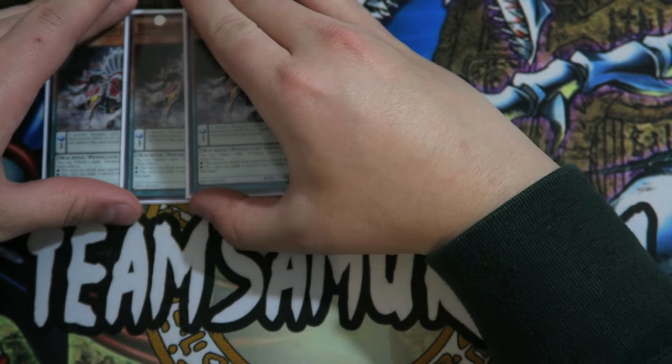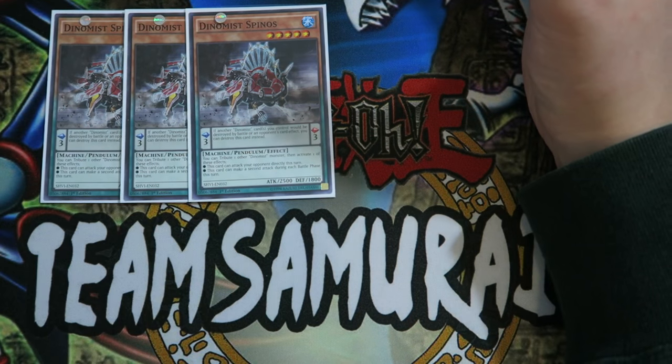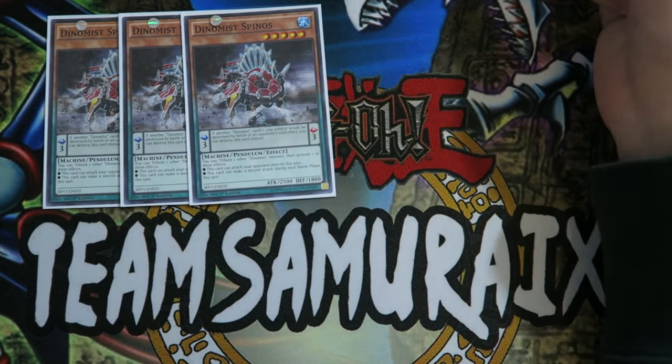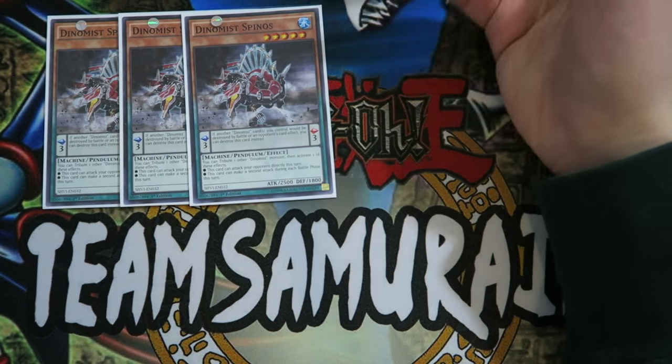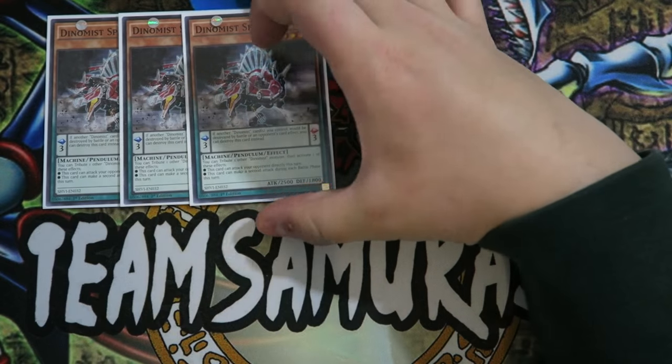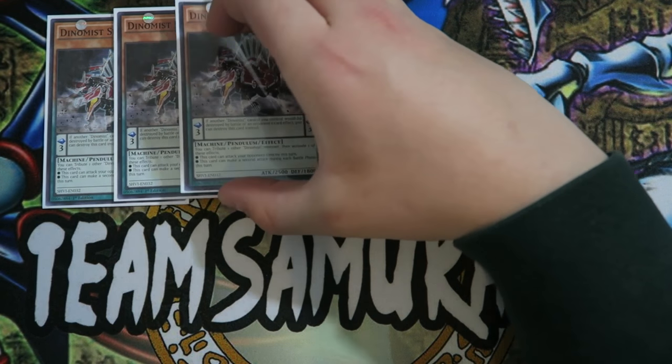Especially if you have Charge on the board — if you tribute off your monsters to activate Spinels' effect, you basically get to add those monsters back to your hand if you have Charge on the field, which is very nice. So you're going to play Triple Dynamis Spinels.